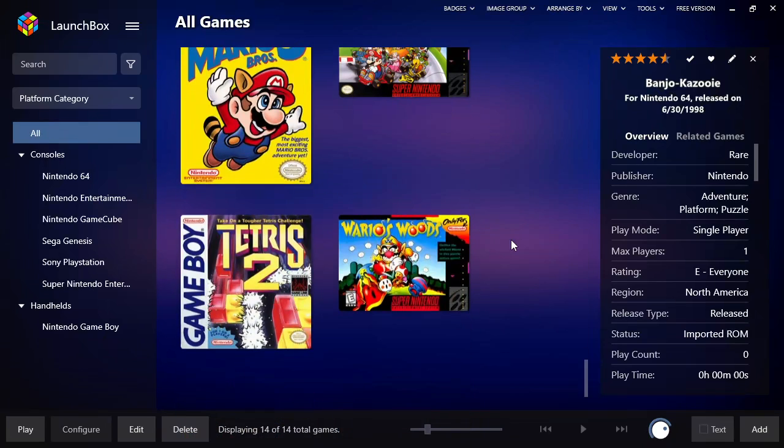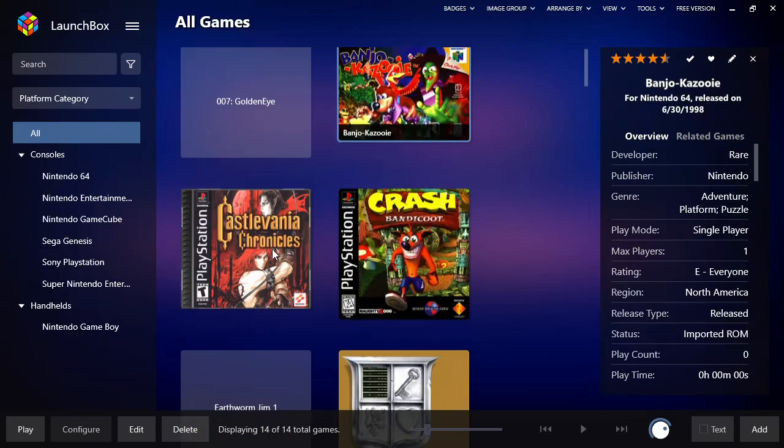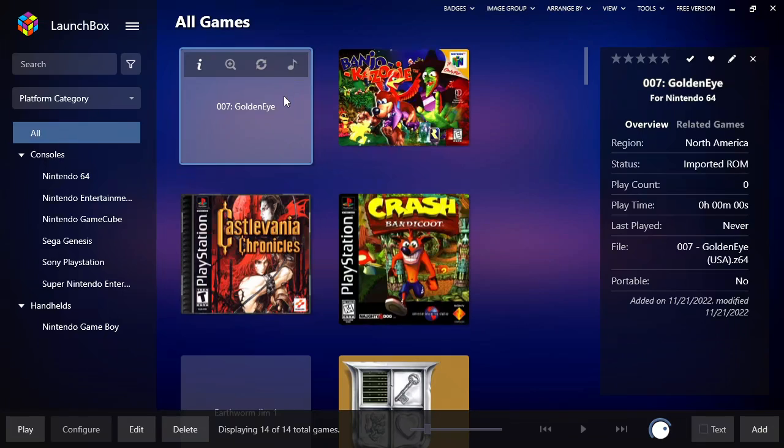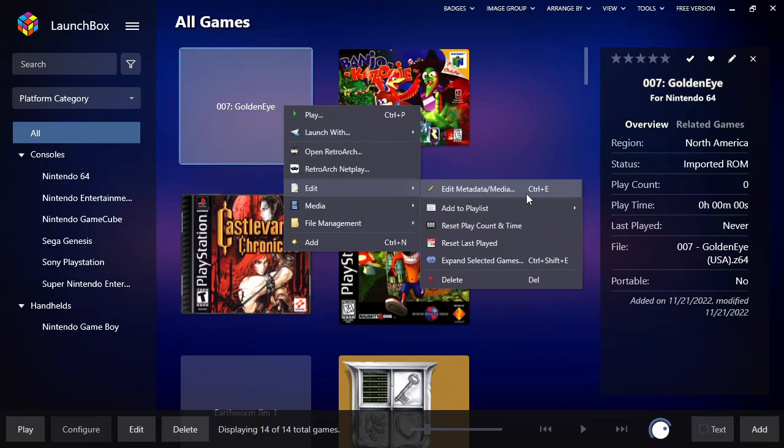If we scroll through here you can see we got metadata for most of it, but a few games didn't get metadata. That sucks, so let's fix that. All you have to do is right-click on the one that failed and say Edit Metadata — alternatively you could do Ctrl+E.